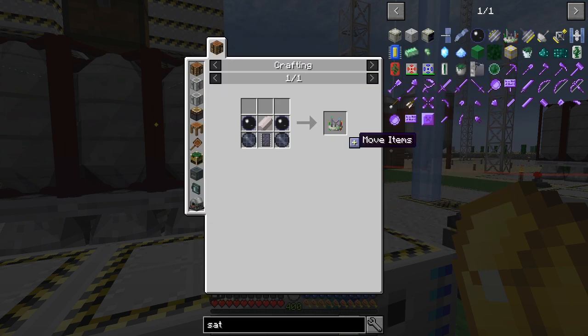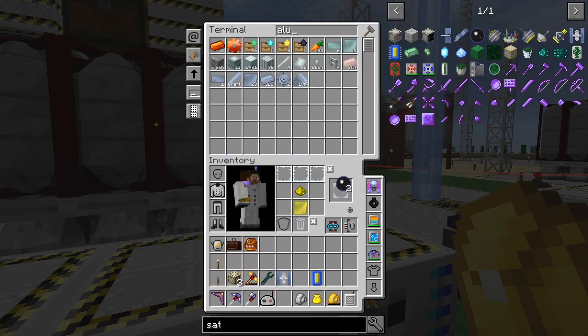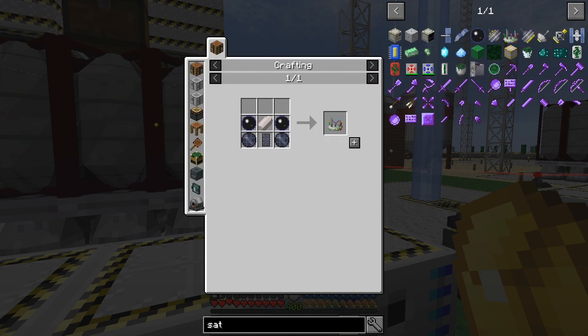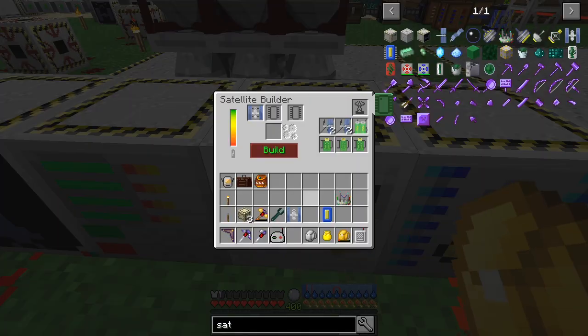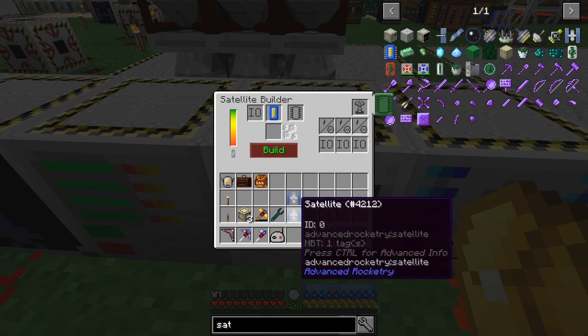We need a mass detector, which requires two lenses — craft those up — then craft the mass detector. Add a satellite ID chip as normal, put the mass detector in, and build it. Now we should have the satellite container with the mass scanner in it, and the satellite ID chip with ID 36 which matches this satellite.